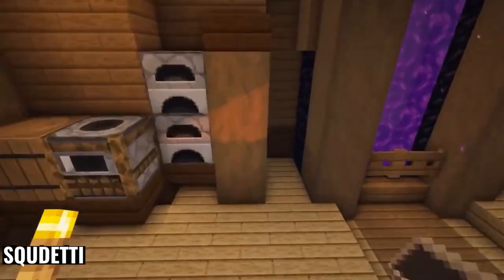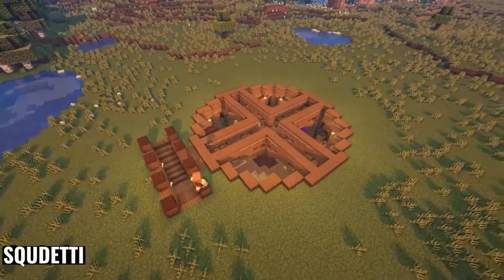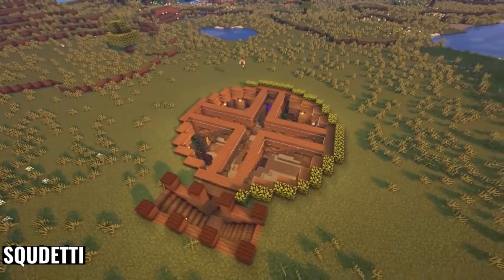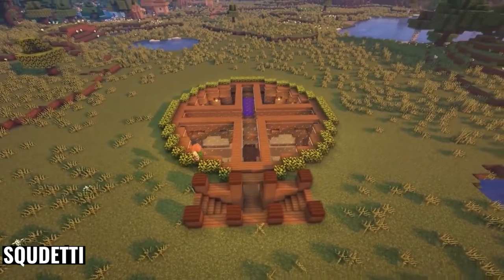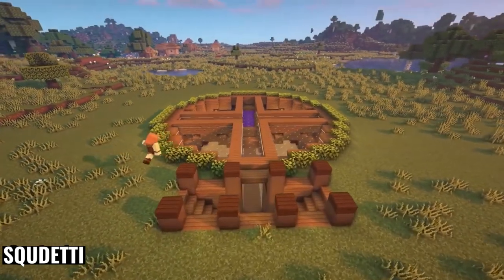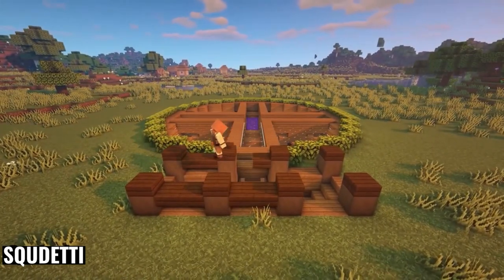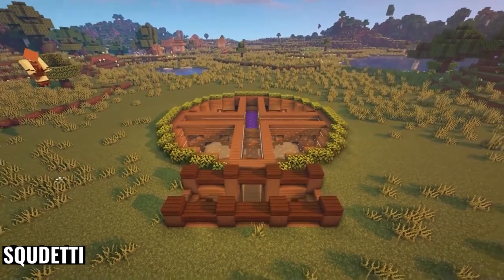Things like cauldrons in this amount can be kind of expensive in the beginning of the game, so it's definitely something you don't have to do right away. But it does look very nice if you're able to do that later on. A base like this I've even used in my own survival world and just turned it into a storage room later on once I had a different base going. There's lots of work you can do with this base from the beginning and later on in the world.